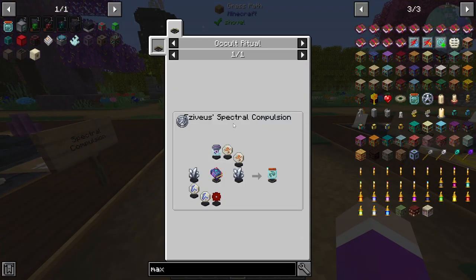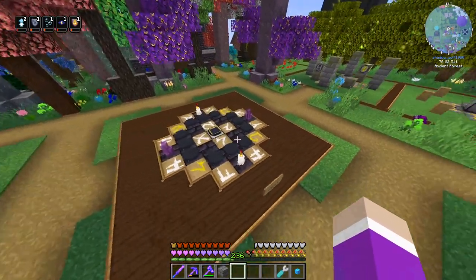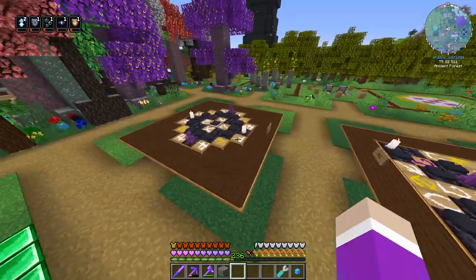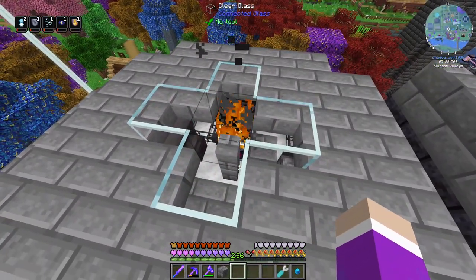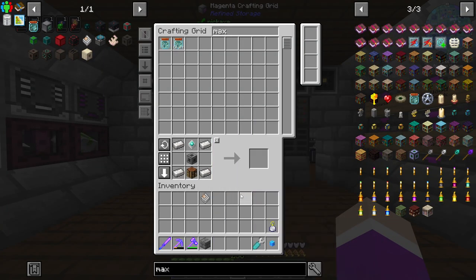The spectral compulsion crafting goes in this crafter right here. Now if I request one of these — I already have one, cool. The maxwellian entropic gateway isn't going to craft correctly through the system because it'll come out with a name attached, so we'll just cancel the pattern once it enters the system. We're not making too many of them so it won't matter much.